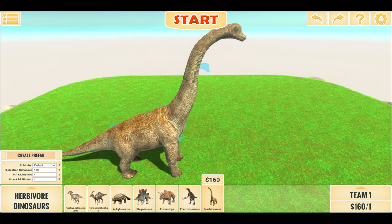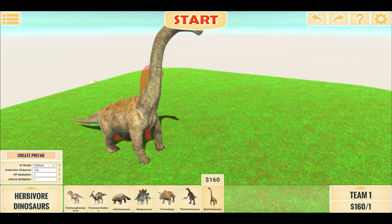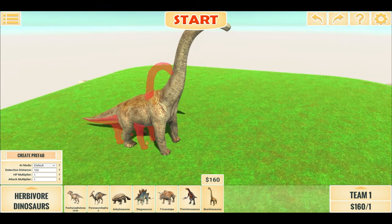To show you just how big it really is, this is a regular Brachiosaurus next to it. As you can see, it's absolutely massive — the regular one barely passes its legs.